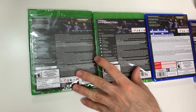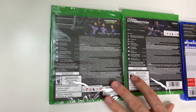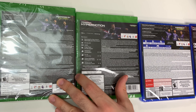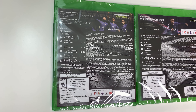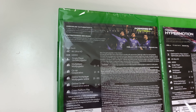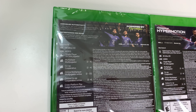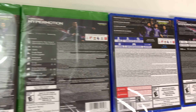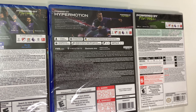On the back it says 'Powered by HyperMotion' or 'Powered by Football' — this varies on different versions. The Series X and PS5 have the HyperMotion technology, whereas it's different on the older gen consoles. Those also say 'revolutionary new technology translates real world football data into ultra realistic gameplay in every match across every mode.' The other versions say 'Unrivaled Authenticity' and 'A Hero's Return.' You also see the leagues it offers plus 25 others.